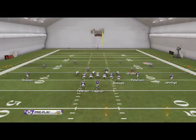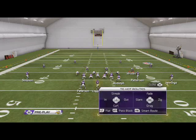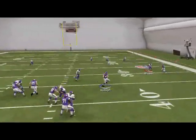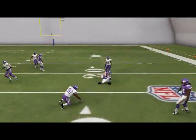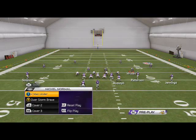Moving on to the next play — PA Wide Receiver In. All we want to do is take Peterson, put him on a wheel route, then put Rudolph on a zig route. This is the only play where we use motion — motion Peterson to the left and snap right before he sets. Your first read is going to be the zig route. If they are in deep zone coverage, typically the zig route will be wide open.